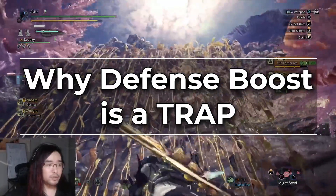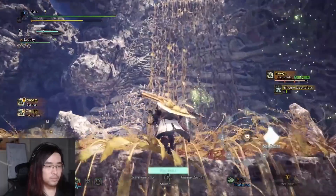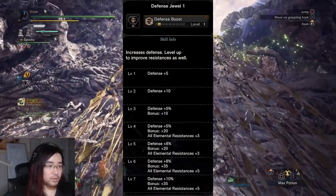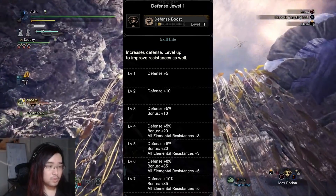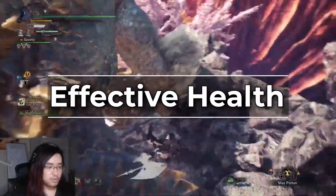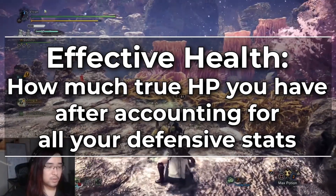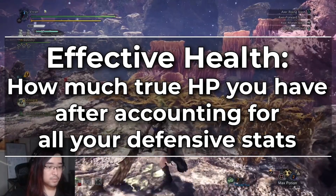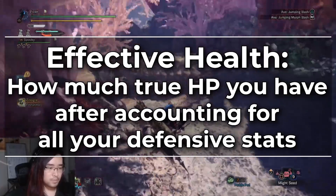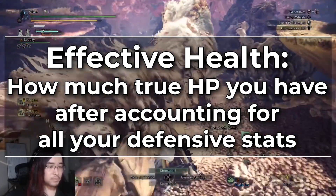Let's talk about defense boost and why it is a trap. The super short version is that it's an additive bonus on a stat you already have a huge amount of. Even though defense boost 7 does now give you plus 10% total defense in Iceborne, it's still such a small amount. Effective health is essentially how much true health you have after the game takes into account your defense stats as well as your elemental resistance — it is the truest measure of how many hits you can take before you cart. The higher a skill increases this stat, the better it is.